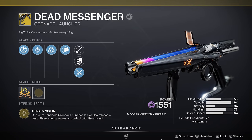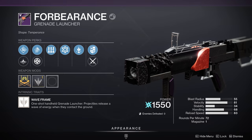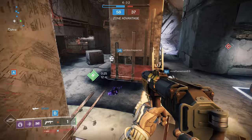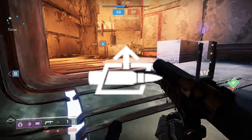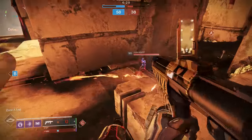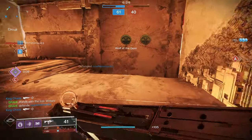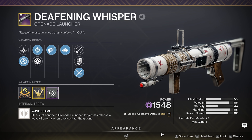Why Explosive Personality specifically? Season of the Risen came with an exotic wave frame — the Dead Messenger — and it also came with a new wave frame for the raid, the Forbearance. Both of these grenade launchers lack one very important perk: Auto Loading Holster. The last time we had an auto loading wave frame grenade launcher was back in Season of the Hunt, and that was the Deafening Whisper, and I know 80% of players did not get an Auto Loading Holster roll.